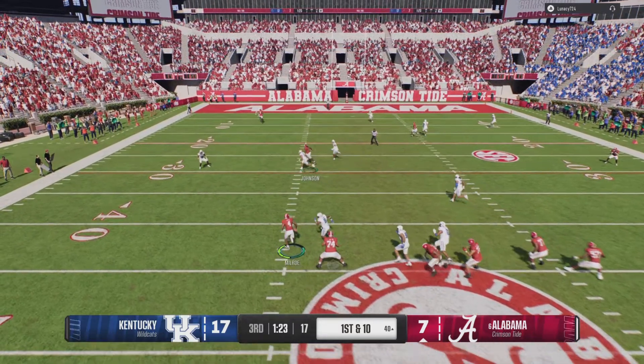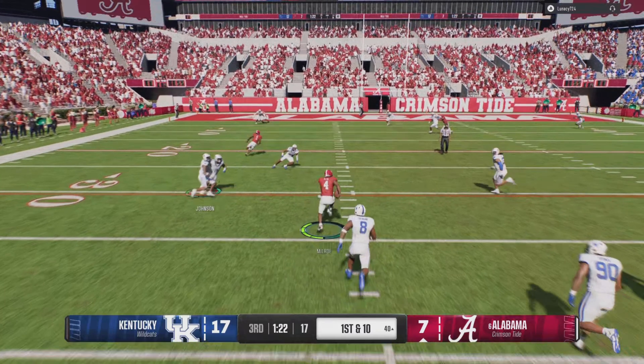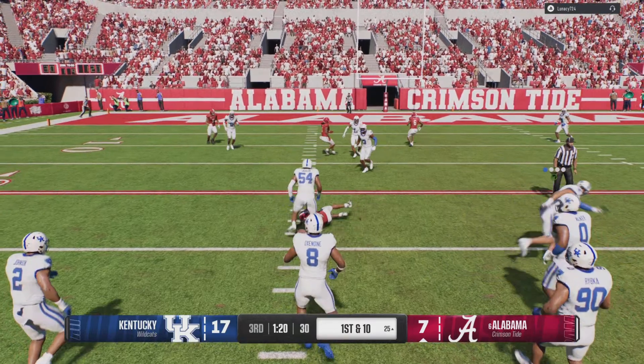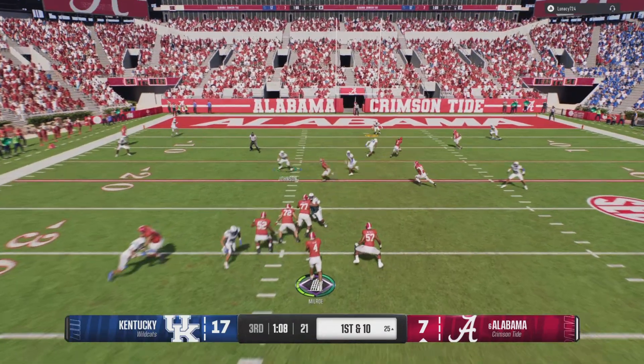Right here my opponent takes off. I go to user switch and hit stick, and it makes me avoid hitting him — look at this cheese. And it was before he even slid. The game knew he was going to fumble if I hit stick right then, so it stopped me. I was in perfect position.